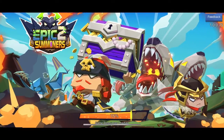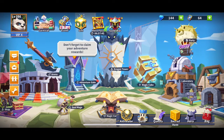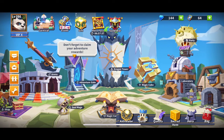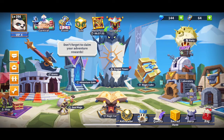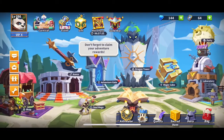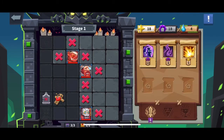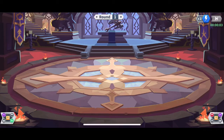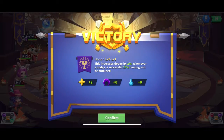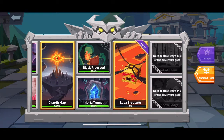Welcome to another episode of Epic Summoners 2. Today, as I promised in my last episode, we are going to look into the Ancient Trial. The Ancient Trial is like these little missions you can do at level 80 or 100. You basically complete them, get easy tasks done — you fight multiple levels of mobs, get little buffs, and make your way to the top.